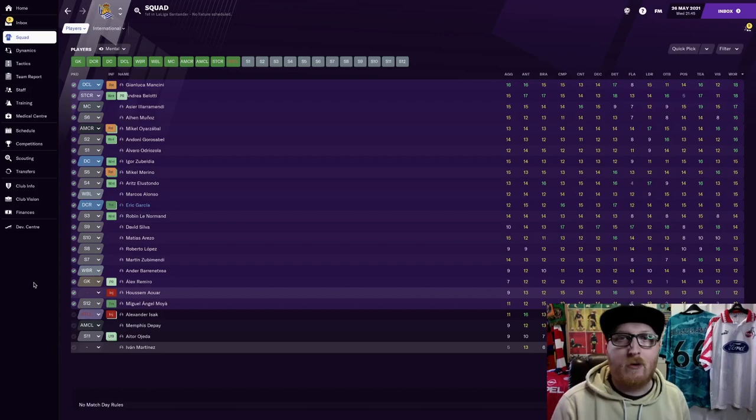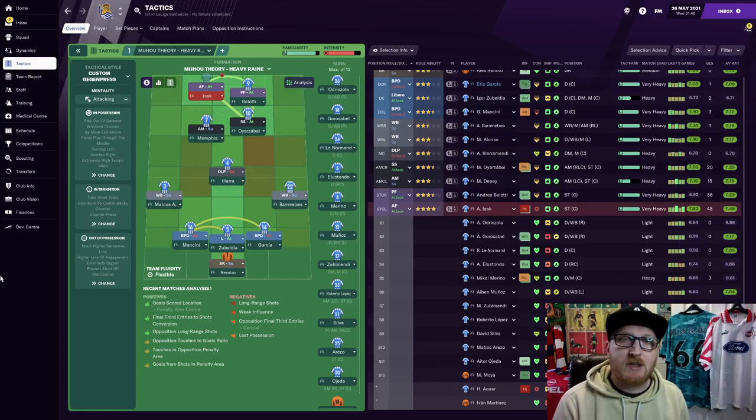So now let's check out the formation and the instructions for this tactic. This is what I would call Medio Theory Heavy Rain. The whole idea is for the forward players to press high and be aggressive in their play, with the wing-backs being the main outlets for the assists. We have an aggressive defence as well, with two ball-playing defenders and a libero on attack. As the team pushes forward, the deep-line playmaker sits and then the libero joins the attack from deep, adding an extra element going forward.